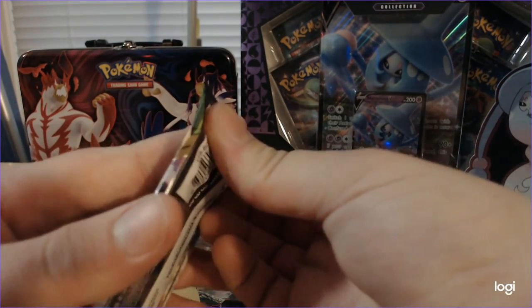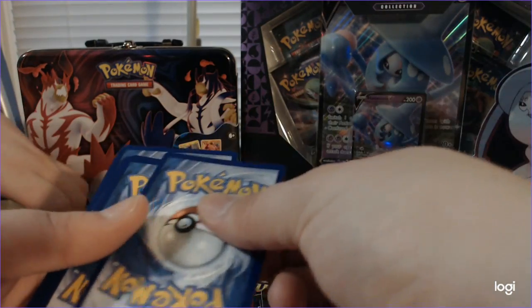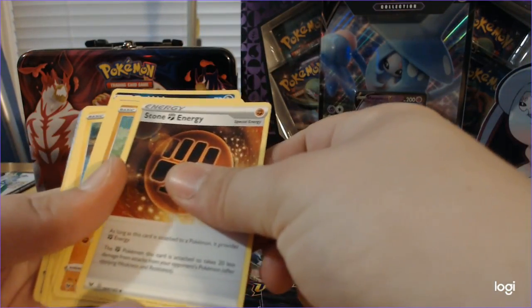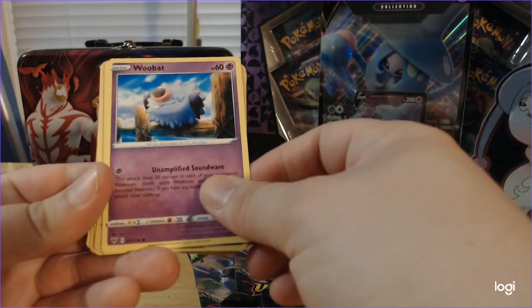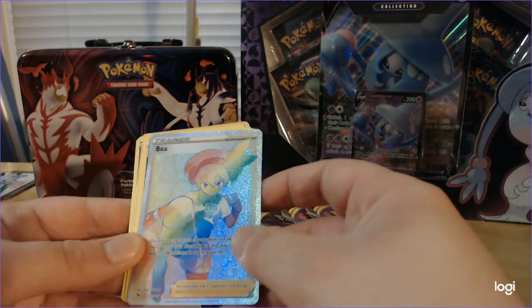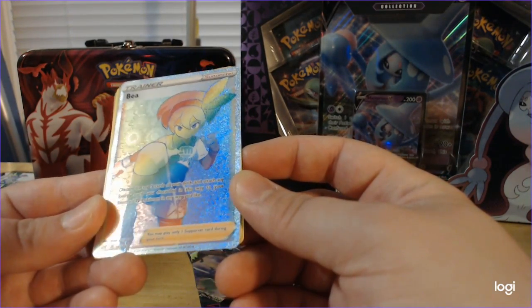And for the next Sword and Shield booster pack... Darkness Energy, Stone Energy, Shuckle, Cramorant, Trubbish, Tynamo, Clobbopus. I'm not going to lie, a lot of these are kind of lost on me. Wooloo, Taylo. Very nice - Reverse Foil Oshawott. And whoa! Rainbow Rare for the... Very nice and very shiny. Discard the top five cards of your deck and attach any energy cards you discarded this way to your benched fighting Pokemon in any way you like. You can only play one supporter per turn.